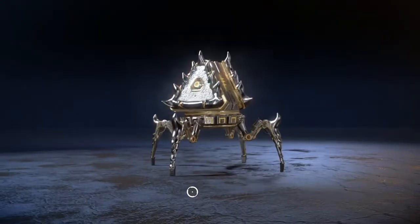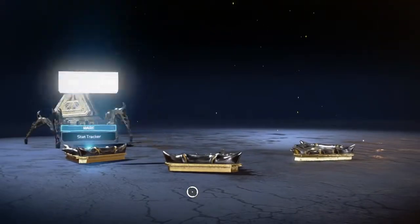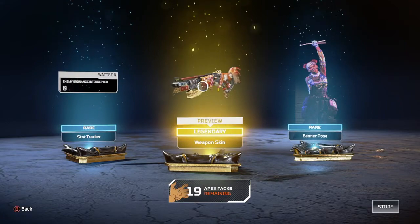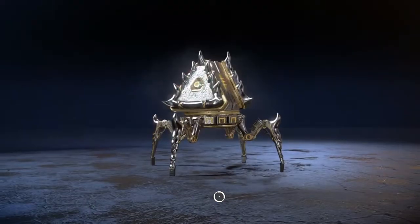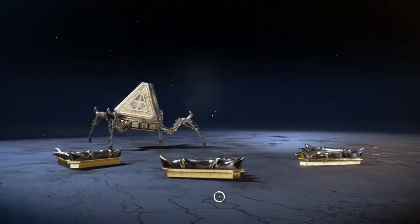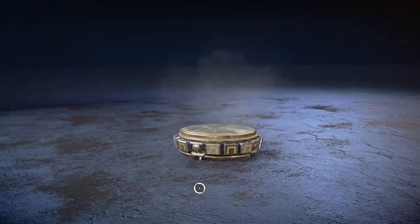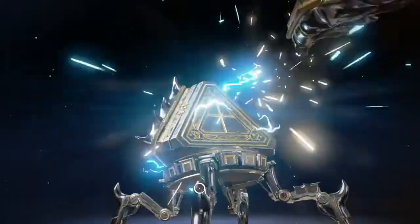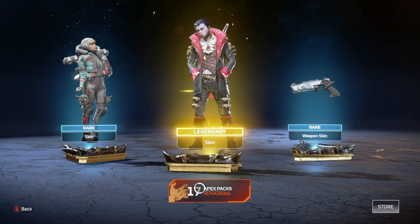We need that Lifeline heirloom. Okay, another legendary — we're looking good. I think that's the Mastive. I really really want that Caustic skin. For you guys that don't know me, I really like playing with Lifeline and also Caustic. That Caustic skin might just be the best skin in this collection. Another legendary — we got the Crypto skin, not bad at all.